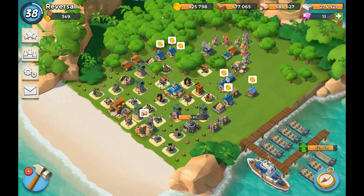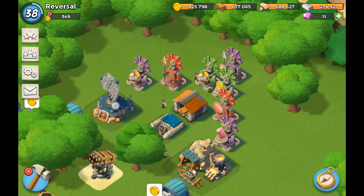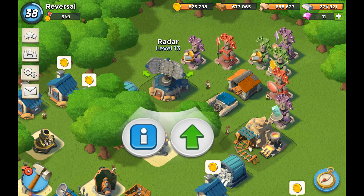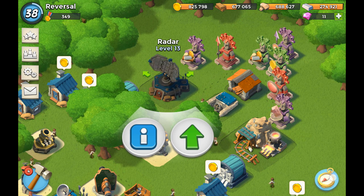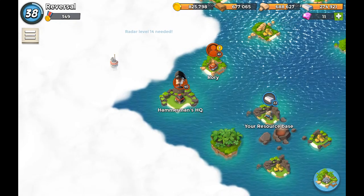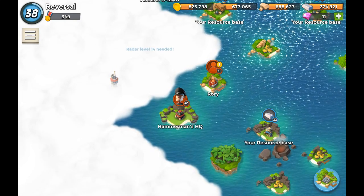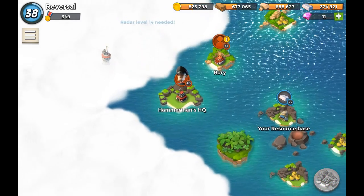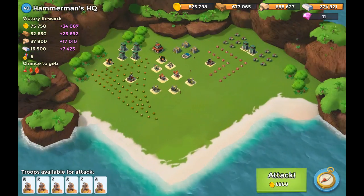I should have taken him out straight away, but it's finally time. I got my radar up to level 13 — I believe level 13 was the time to unlock him, or maybe level 12, I'm not sure. But Hammerman's HQ level 40 is right here.